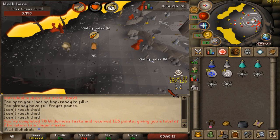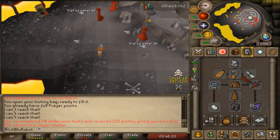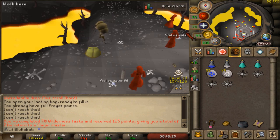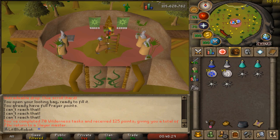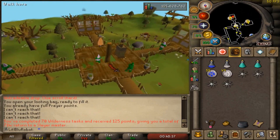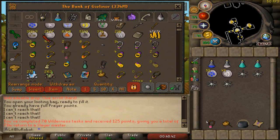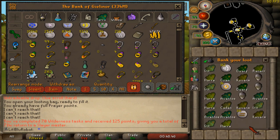There we go, that is the task completed. 70 wilderness slayer tasks, 125 points, total of 714. There weren't as many tasks as I thought, honestly. I'm having a bit of fun with wilderness slayer and it's not actually that bad XP, so I might just go for 100 tasks - that'll give me a crap load of points. Let's go grab a new task and then obviously do another hard clue, a hard casket.